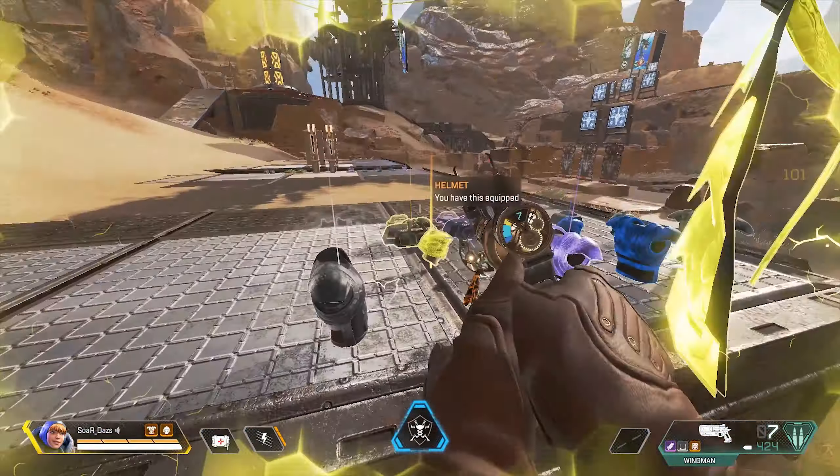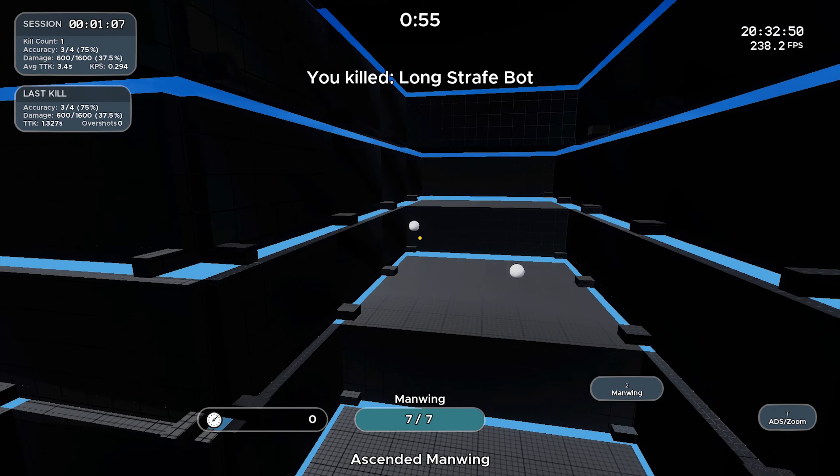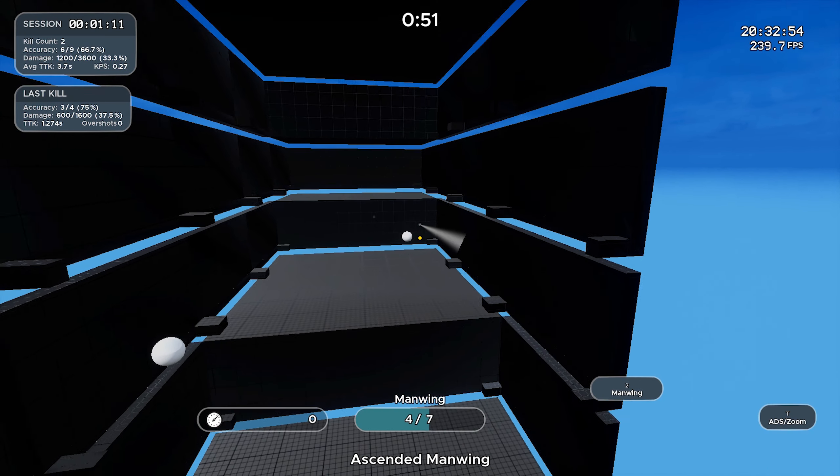There are two stylistic ways to shoot the Wingman: the flick shot and the tracking shot. On PC, you can practice flicking in Kovaak's. Flicking is easier on PC due to muscle memory, and it helps with visibility — you can at least see the target and distance when you flick rather than having the gun model block your view. In Kovaak's there's a scenario called 'Man Wing' — very coincidentally named — which is excellent for practicing flick shots, as it's much more effective to flick to your shot than to try tracking a fast-moving target.